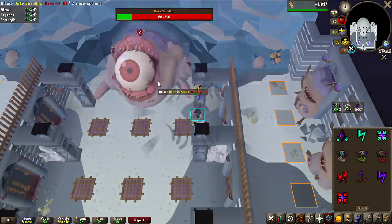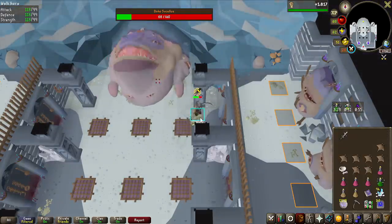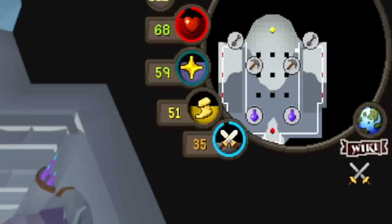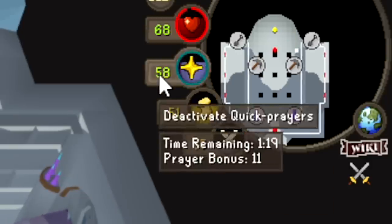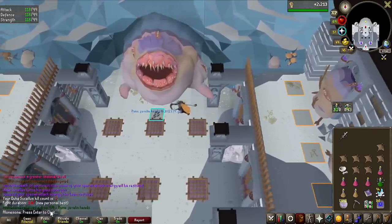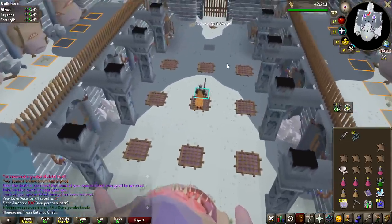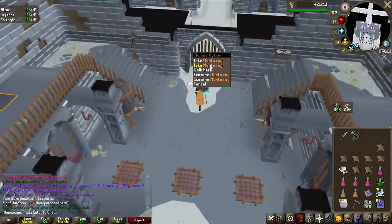The death charge ability, when killing an enemy, will restore some of my special attacks so I can use my Bandos Godsword right away in the next fight. You can see I just got 15% more energy charged on my special attack right there, and that is my first kill — three minutes. Very slow, but it can be sped up quite a bit if I just get two Herblore and two Mining levels.